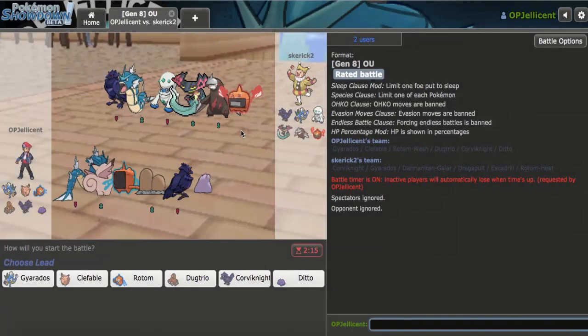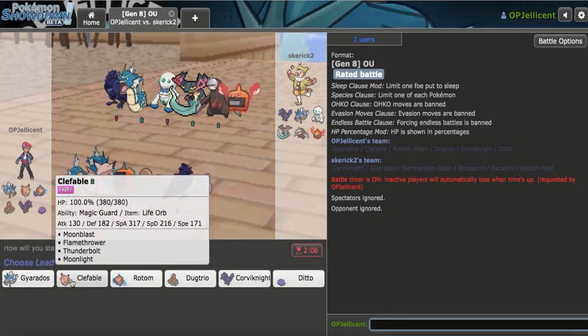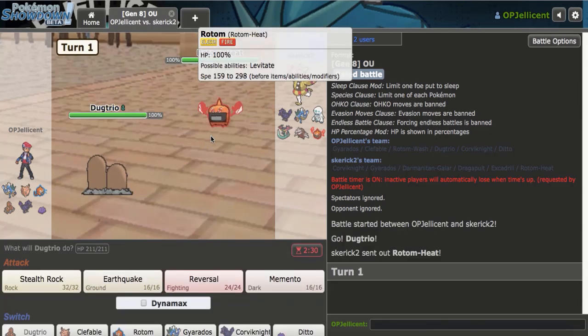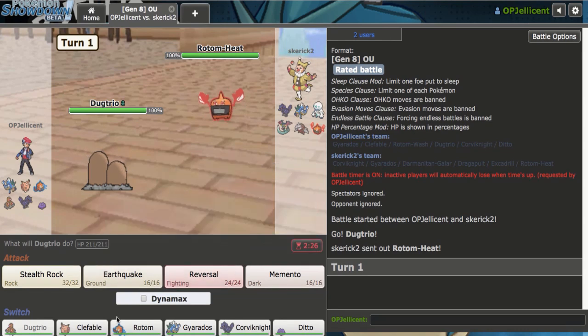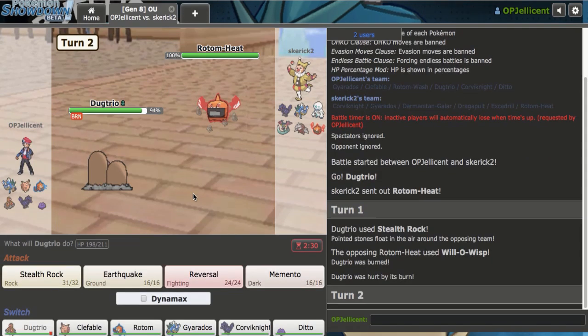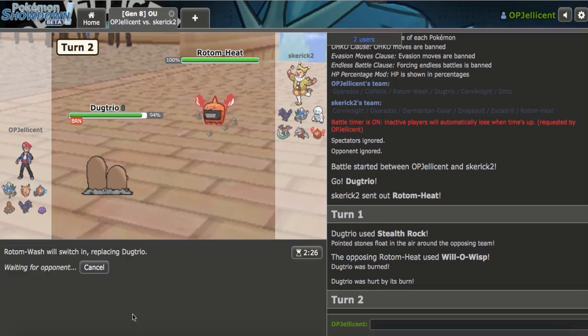Okay, having the fifth game right here — my opponent has a Dragapult, which is definitely scary because of my lack of Ghost resists. I want to lead off with Clef, but if they lead Drill that's bad, so I'll lead Dugtrio. As they lead Rotom — it could Will-O-Wisp me. Let's go for Rocks as it just goes for Wisp — that's fine. I'll go to Rotom Wash now on the Corviknight.